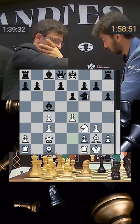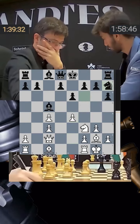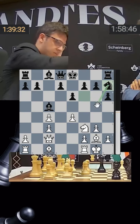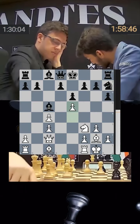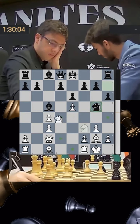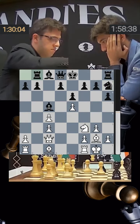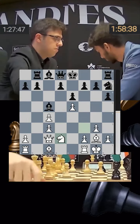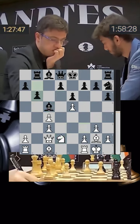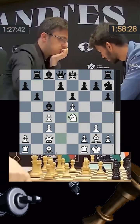Nijat pushes his pawn to e4, wanting to gain more space in the center with e5. Gukesh plays the interesting move knight h7 — he's well prepared, wanting to maybe bring the knight to g5. Nijat pushes to e5. If you go knight g5 there's already knight d4 and white is pushing, so Gukesh, still in his prep, plays rook b8. The knight comes to d2, wanting to reach e4 hitting the bishop and also looking at the d6 square.